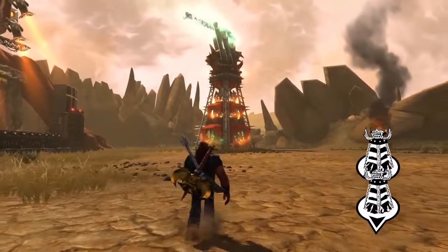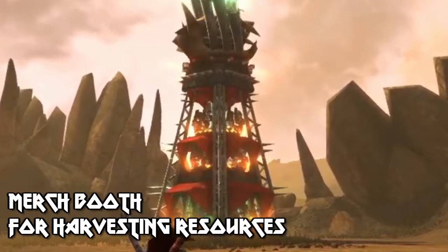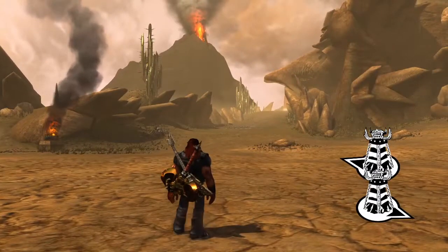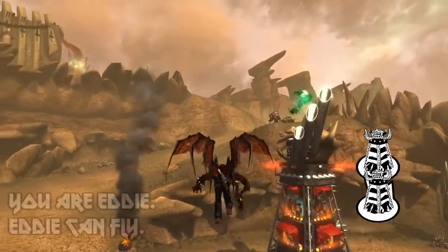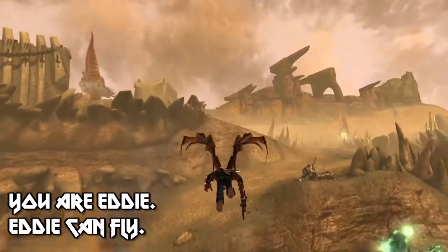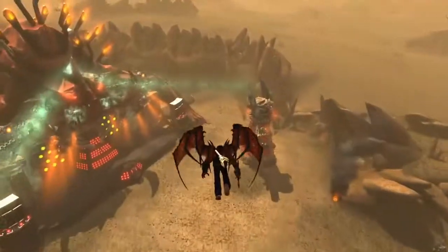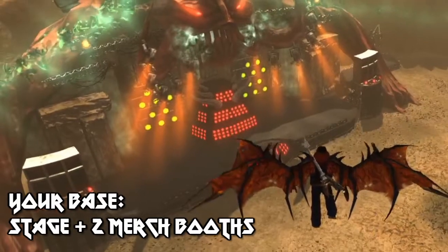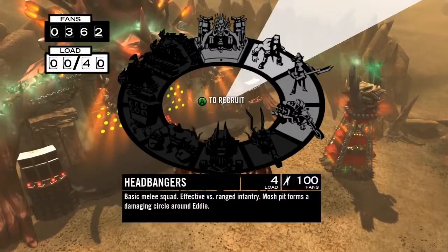So first of all, what you see there — that thing that's exploding back there — is your merchandise booth. The merchandise booths are where you harvest your resources so you can build your units at your base. Your character's name is Eddie, and he can fly. That's how you look around the battlefield to see what's happening. So there's the stage, which in this game is your base, and I'm already starting out with two merch booths on either side of it to harvest my resources.